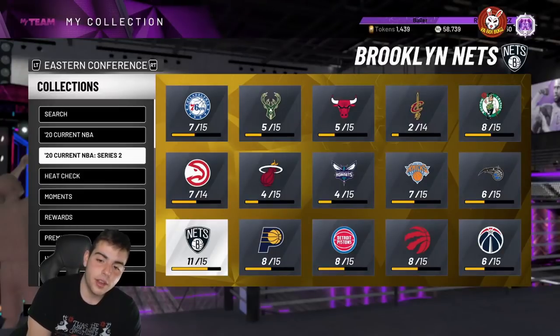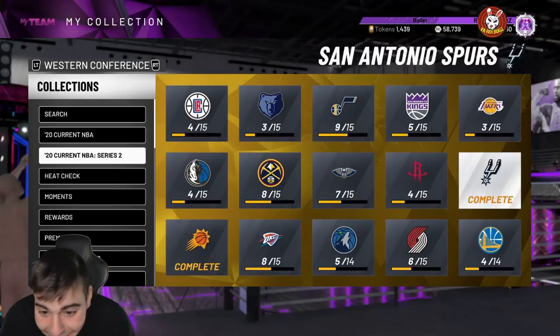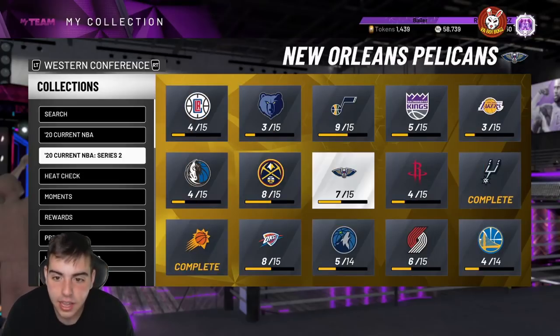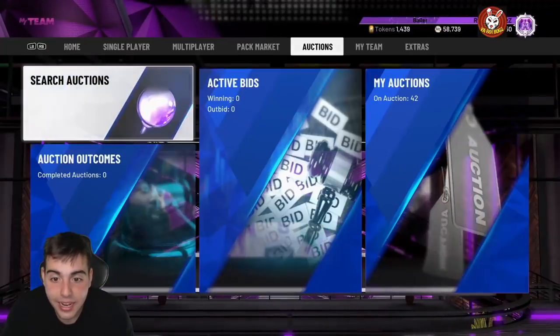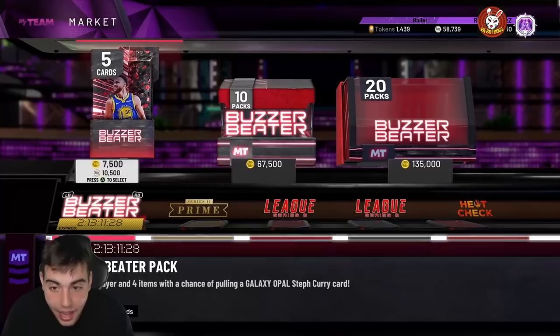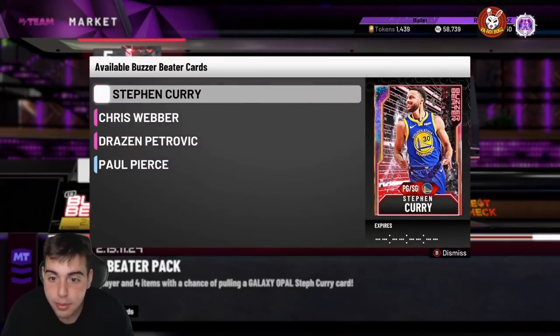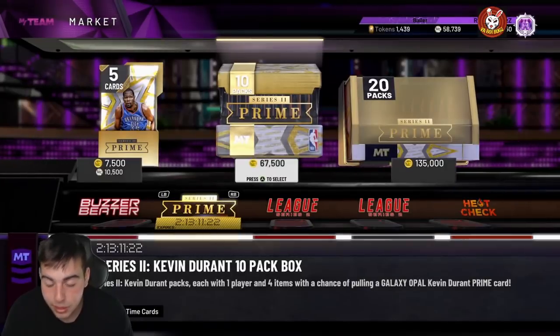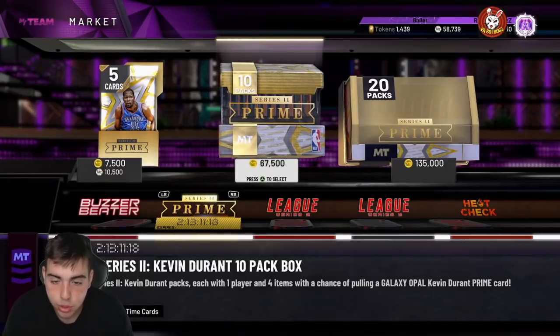Guys, it's crazy. Right now the market is insane. I really think they have a lot of stuff coming to 2K. If you haven't noticed, they've been dropping a minimum of an opal a week. The game is crazy right now. 2K is money hungry.